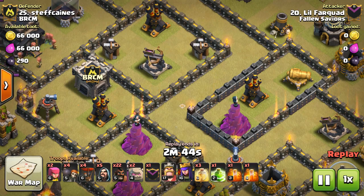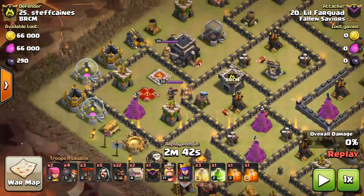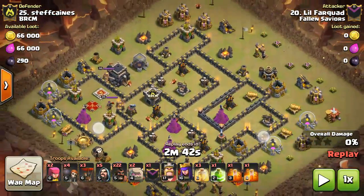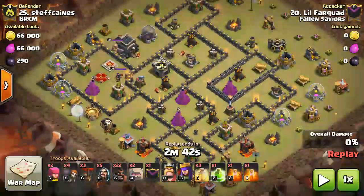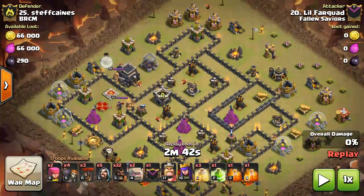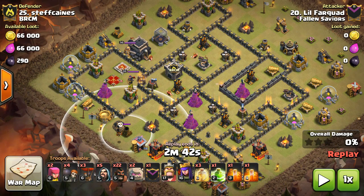This one is basically a GoHo with a couple loons just taking out a couple of strategic defenses. I'm going to do a few recaps on these because I think they're going to be helpful. You can see exposed defenses here, here, and here, and if you can drop a loon here you can pretty much get a one-for-one.